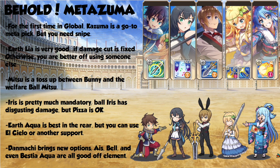For the physical team, I'm going to focus on what it would look like before the Danmachi collab, as most of the arena will take place before then. This is also the first arena where Kazuma is going to be meta. With the caveat that you really need to have Snipe for Kazuma to be at peak performance here, but he does have a Tier 2 physical attack up.